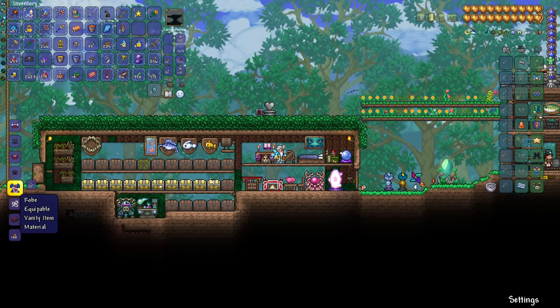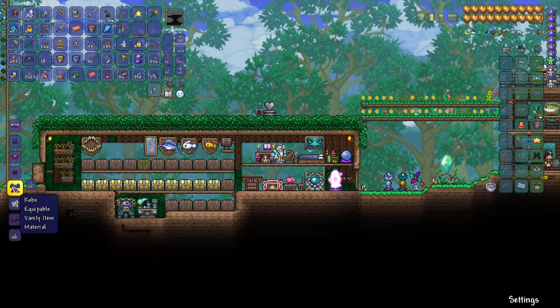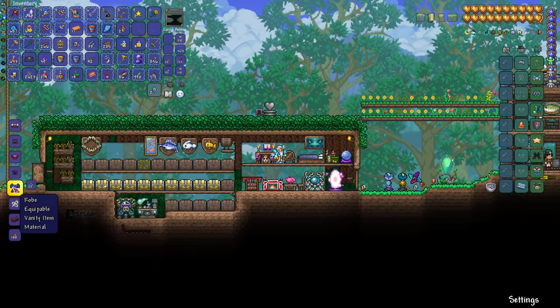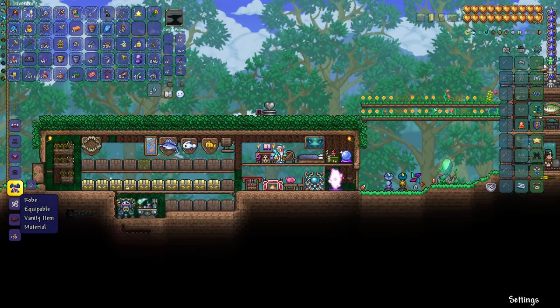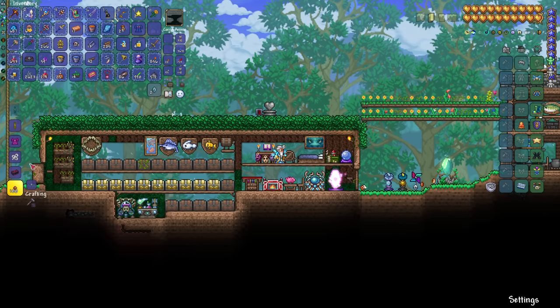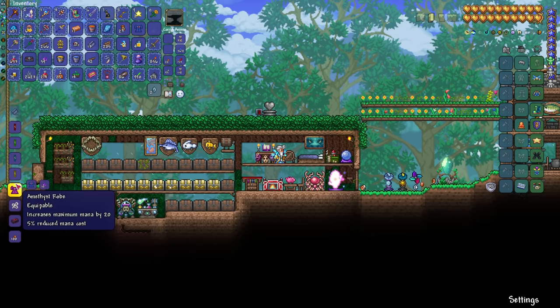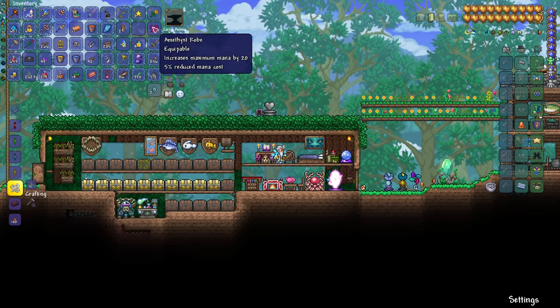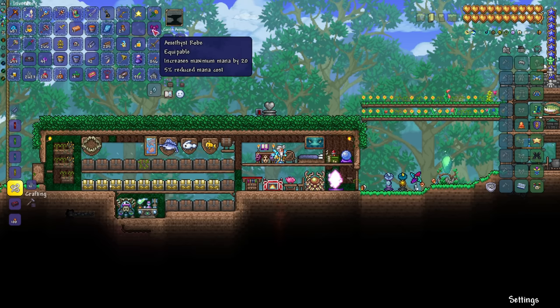This next trick is one the game doesn't teach you — you have to read it on the wiki, but it's so handy. If you want to play as a mage and you really want to get your hands on Tim's wizard hat, wearing a gem robe actually makes it way easier to find him. You don't need to be wearing any gem robe in particular — they all work — and it takes his spawn rate from 1 in 200 to 1 in 50, which honestly saves so much time when you're farming.